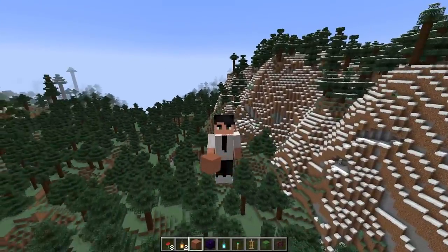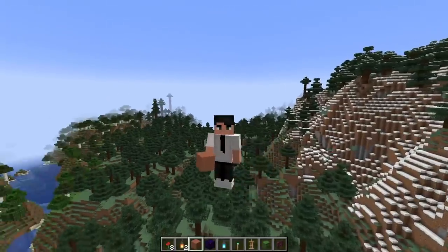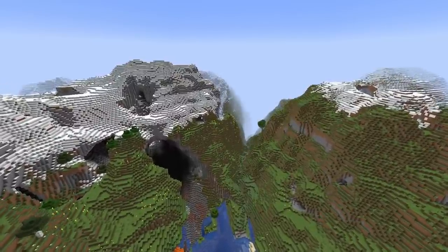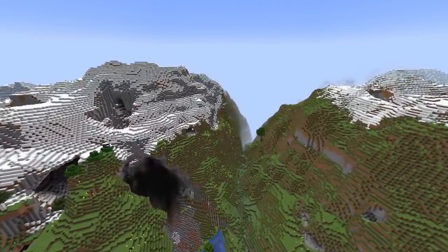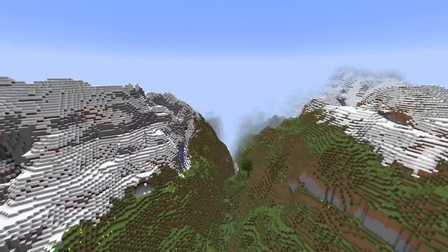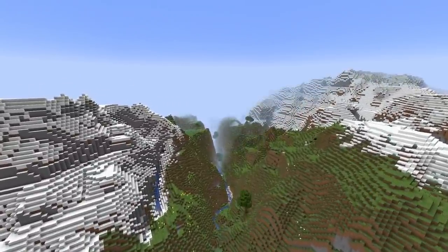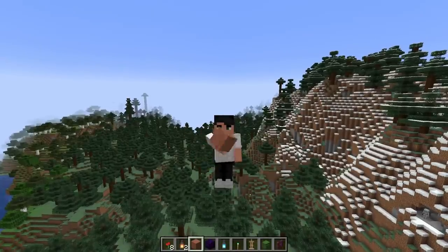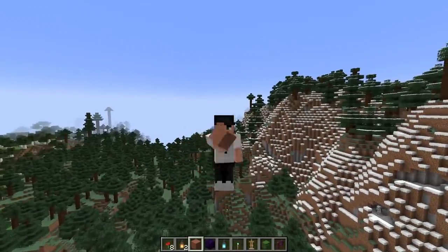I want to highlight one of the new concepts in this video, namely the change that mobs can only spawn in complete darkness. There are other interesting things in this snapshot, including new biomes like Lofty Peaks Mountains, Snowcapped Mountains, groves, meadows, lots of interesting things. But we're going to focus mainly on the lighting changes and what it means for the game.